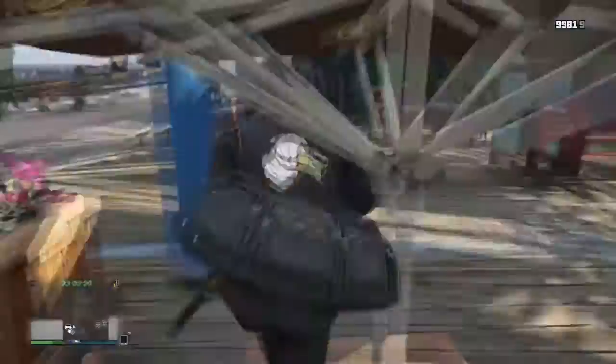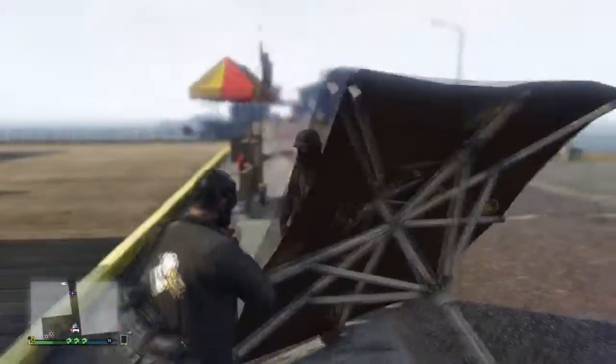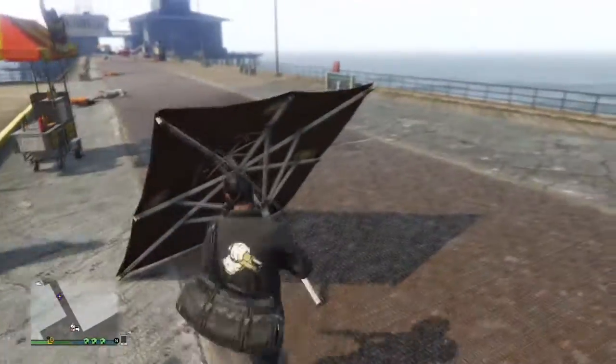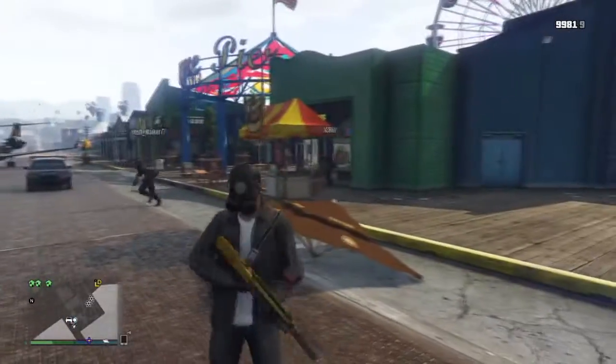To begin, head over to the pier which is near Vespucci Beach. Once you are at the pier there will be these two little umbrellas and you just want to either shoot them down as you're being shown in the video, or get a car and just knock them off.